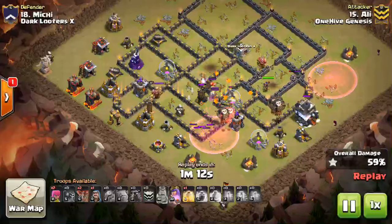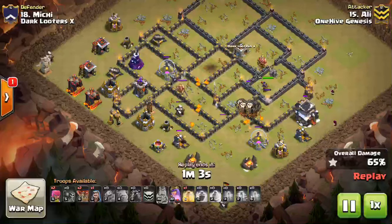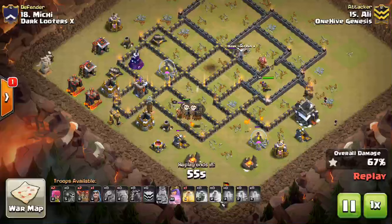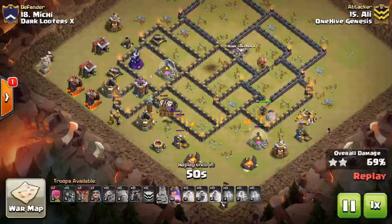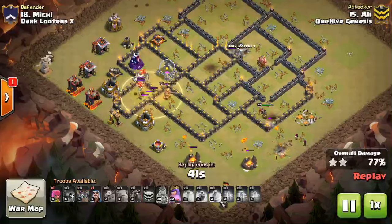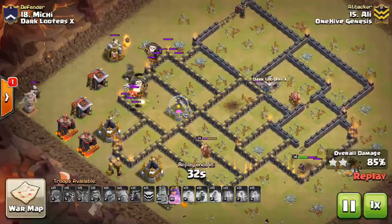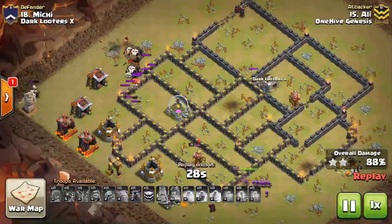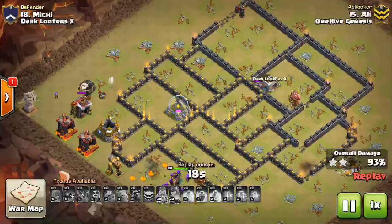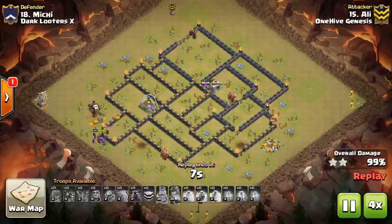Haste spells are typically better than Rage, and because they don't take up as much space, it's a much more economic thing to bring. The only time I'd bring a Rage is if there's a huge cluster of buildings including Expos — they're a little bit higher HP so Balloons can't get through with just one drop. It takes maybe four or five Balloons to take out an Expo. In that case, if there's an Expo and a bunch of Archer Towers and Teslas, drop that Rage. But the Heal spell has really been making some headway lately — it's good for those back-end Wizard Towers, ensuring those Balloons are well taken care of at the end of the attack.